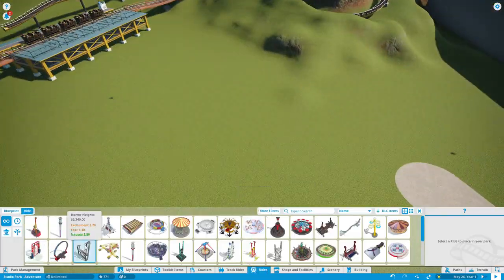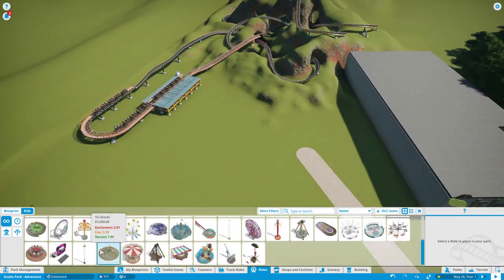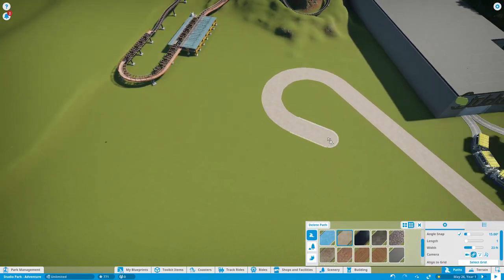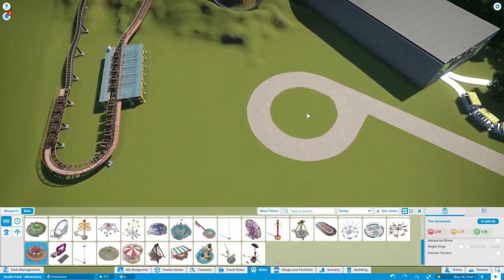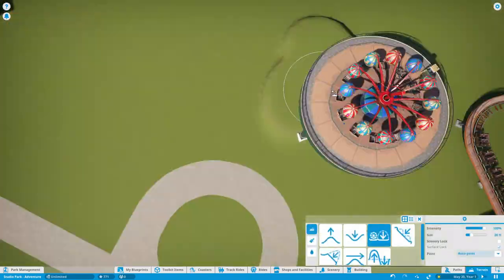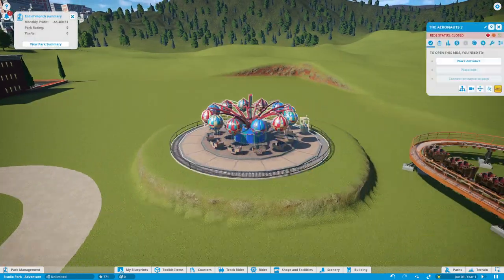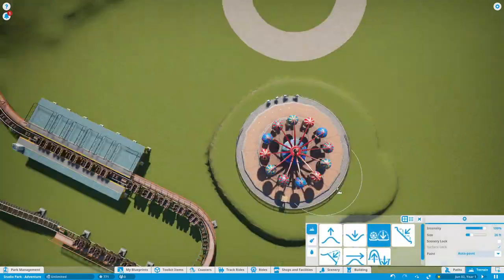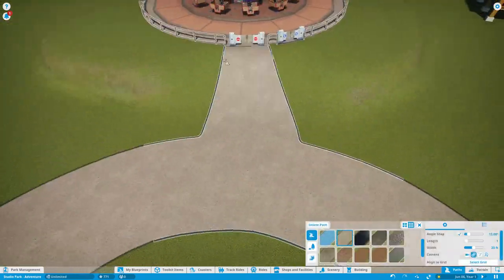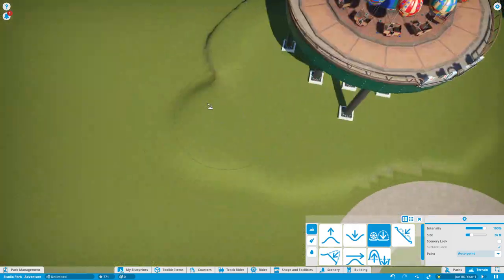In the next episode we'll be working on the actual theming for this coaster — making queue covers, the station, making sure there are lots of trees and foliage to complete that forced perspective. I'm thinking if we have time, maybe we'll put a restaurant back here just because I need something to draw people back. There's also a long stretch of path that runs along what we built last episode, which was the backstage studio tour.